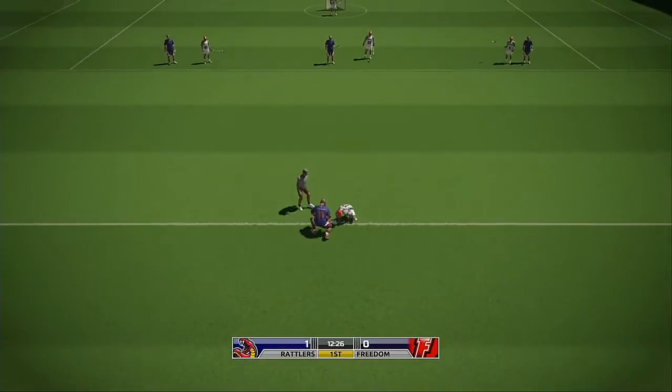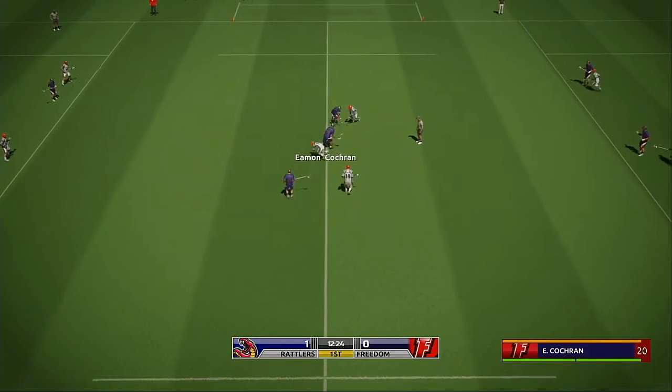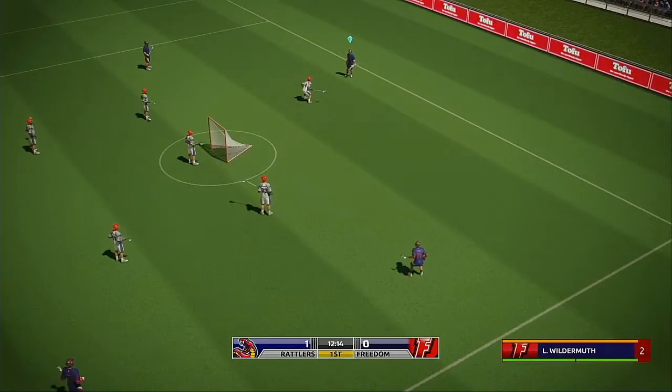Down to the face-off for a huge possession. Cochran wins the face-off, rips it in — and wide of the target.